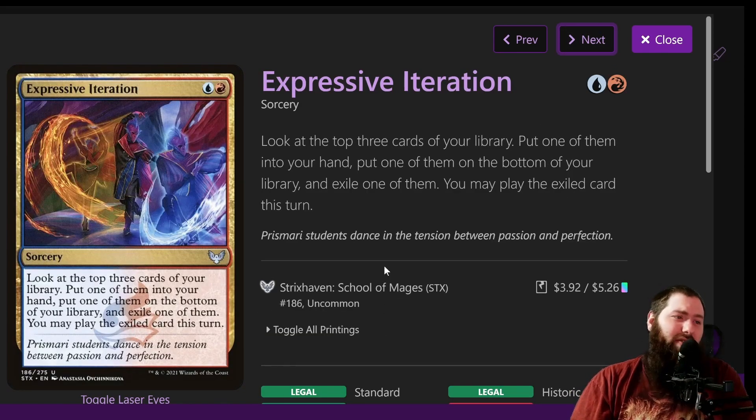Expressive Iteration: obviously one of the best draw spells in the game. It's just a red and a blue at sorcery speed. Look at the top three cards of your library, put one into your hand, one on the bottom of your library, and exile one — you can play the exiled card this turn. Just a solid draw spell.